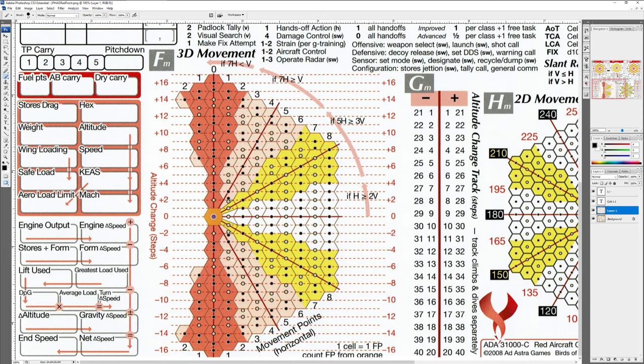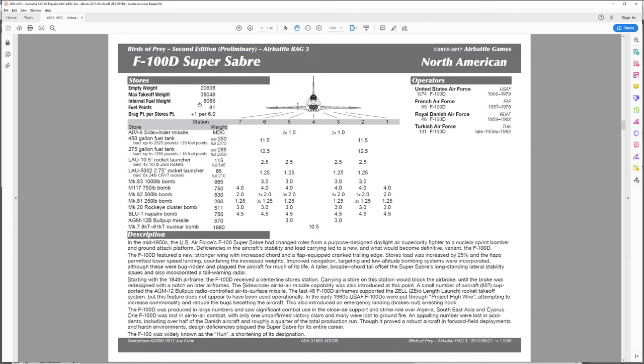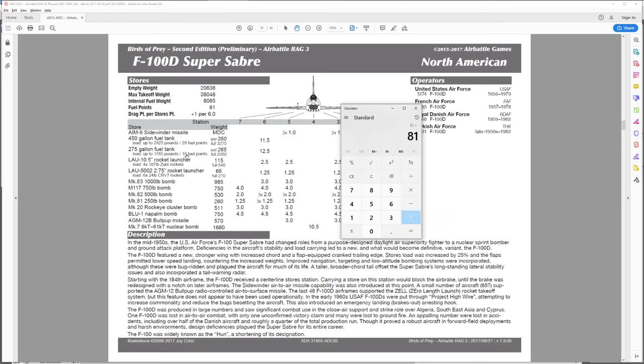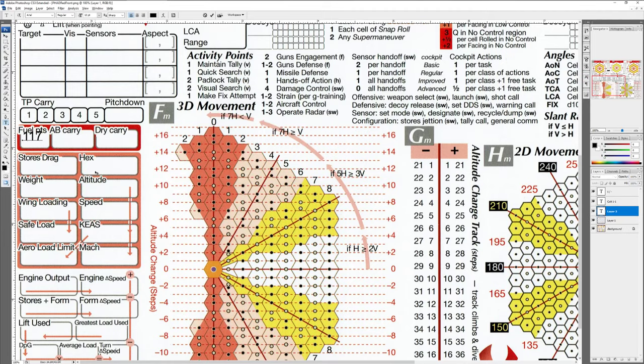We need to keep track of all this information and fill out what they call the tax form to calculate what that does to our speed, which in turn affects our movement in future turns. Starting from the top: what are our fuel points? Looking at this aircraft, we have a total of 81 fuel points carrying internal fuel only. Those 81 fuel points are basically 8,100 pounds of fuel. Since we're flying an F-100, we probably want to carry a couple extra fuel tanks. We'll start with 81 fuel points as our base, then add two 275-gallon tanks at 18 fuel points each, giving us 117 starting fuel points — probably more than we need. There's not going to be any afterburner or dry carry changes for now.